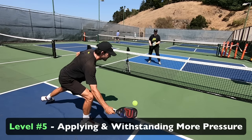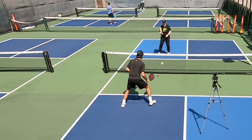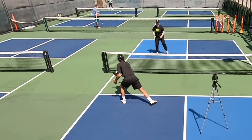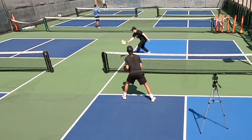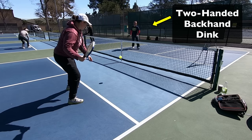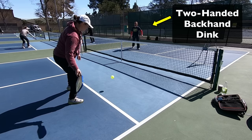Level five is applying and withstanding even more pressure. At this level, you're going to do everything from level four — the lateral and depth pressure — and now you're going to be adding spins as you mix those locations. This adds another layer of complexity for them to deal with. Mix in slice dinks with your forehand and backhand, and also topspin dinks, which you're likely to do mostly off the forehand side. You can use topspin on the backhand if you have a two-handed backhand dink, and I'd recommend considering adding this to your arsenal over time if it's not something you have right now.